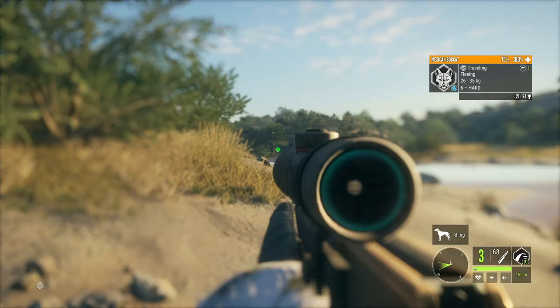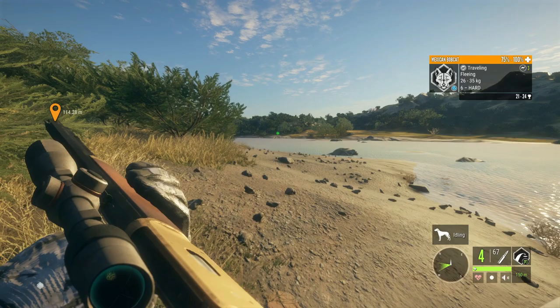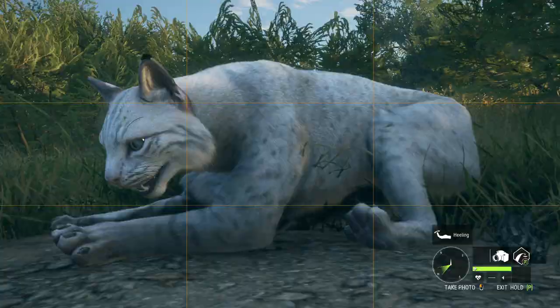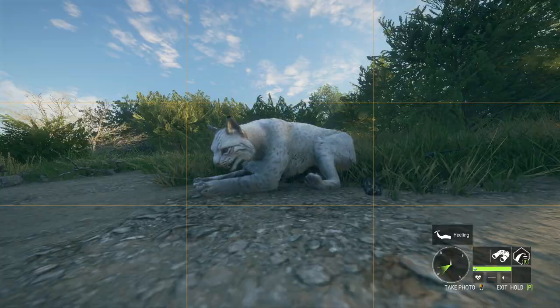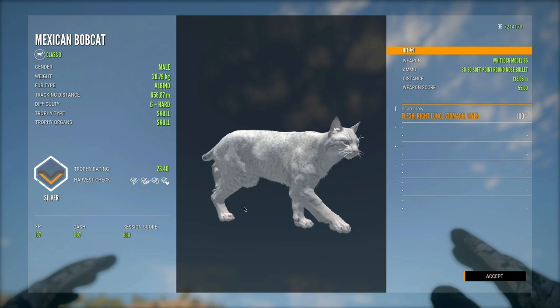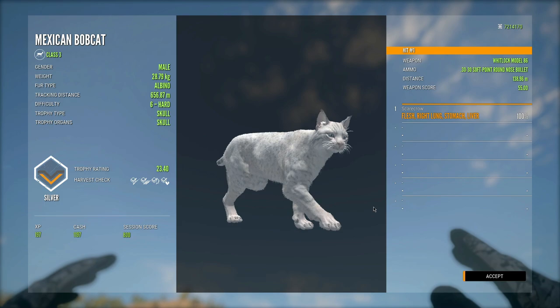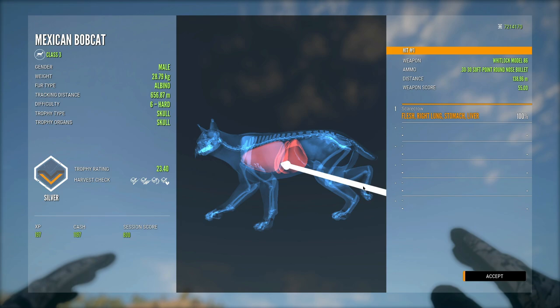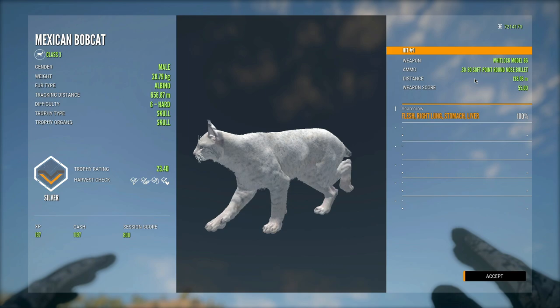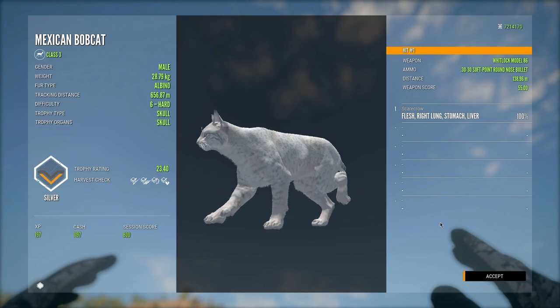There we go — we got it! Oh my gosh, albino Mexican bobcat on the ground, a trophy! I thought I would never see that. That is so cool — I cannot believe we actually found this. And what's crazy is they look almost like the commons but they're just a little bit brighter. That is just an awesome trophy albino Mexican bobcat. We ended up getting right lung, stomach, and liver — that's crazy. That is by far the coolest bobcat I've ever killed, and I took it with the 30-30.